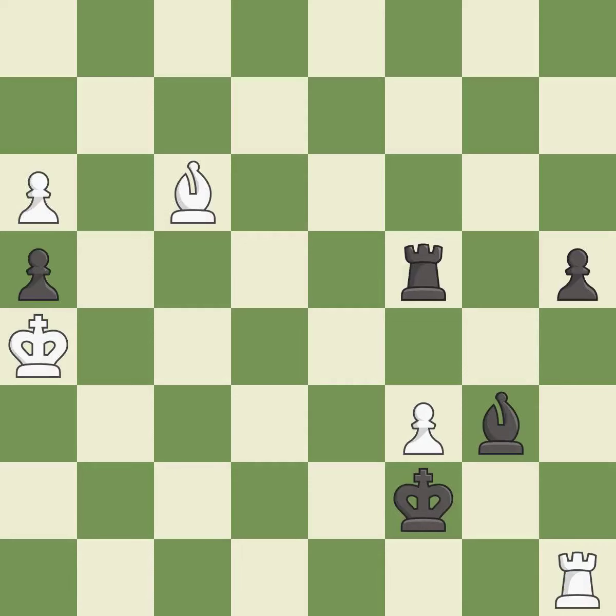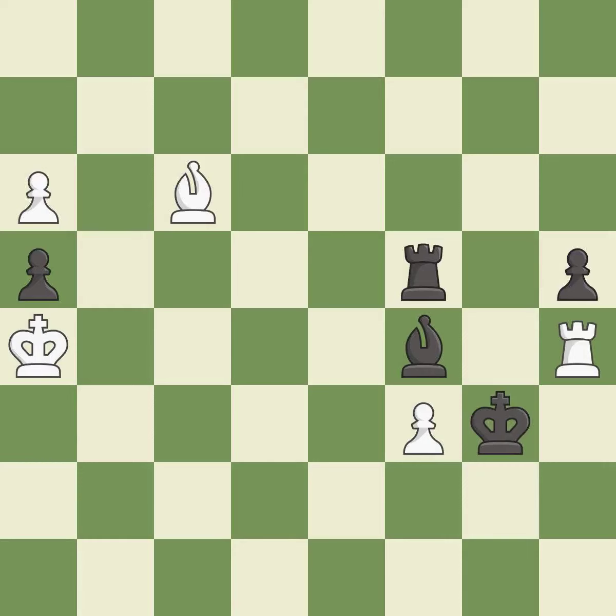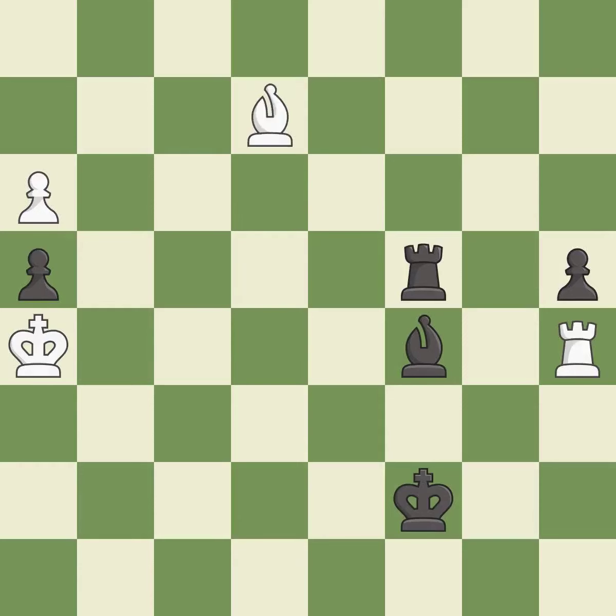This moves the bishop to a more active square, making it gain scope — it is best. This moves the bishop to a better location, allowing it to control more squares — it is best. A solid choice — it is excellent. One of the best moves — it is excellent. The passed pawn moves towards its goal. This threatens to promote a pawn to a queen — it is excellent. This stops the opponent from being able to promote a pawn to a queen — it is best. Right on target — it is best. That's a sensible reply — it is excellent.